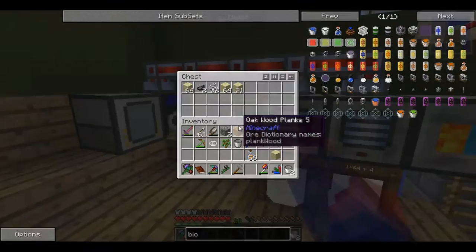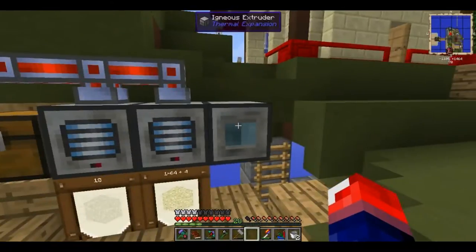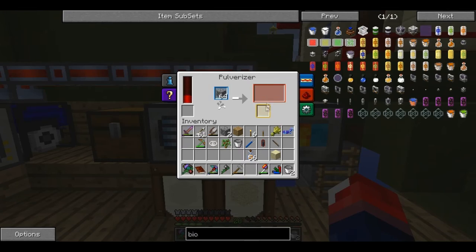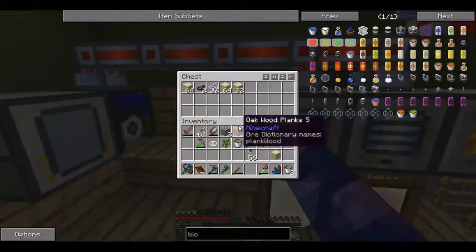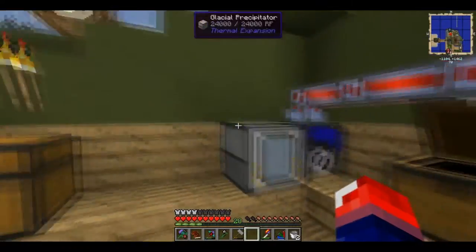My glacial precipitator from the quests, and this is my igneous extruder — I'm producing cobblestone through this. It pulverizes cobblestone into gravel and possibly some sand, which I store in this barrel. Then it passes on to the other side which pulverizes gravel, getting sand and sometimes even dust. So I have tons of sand here. For a while I was pulverizing black wool to get myself some inert crystals.